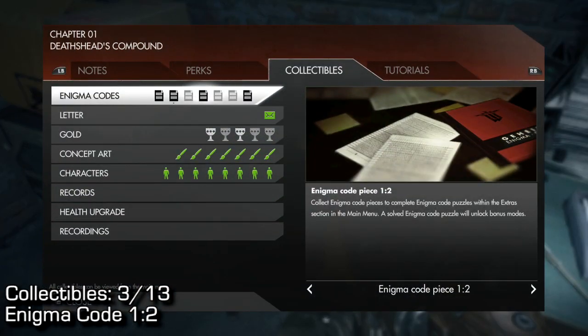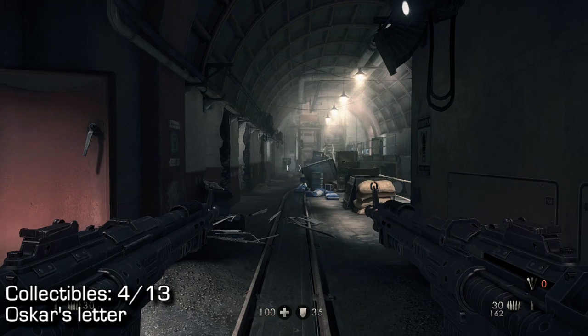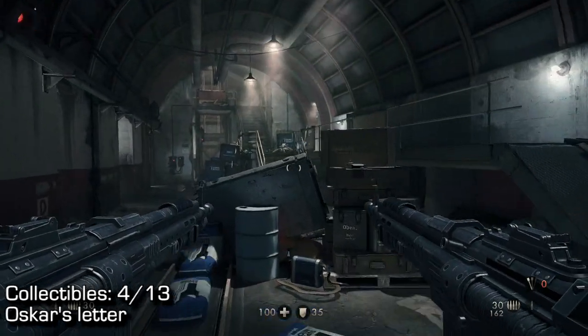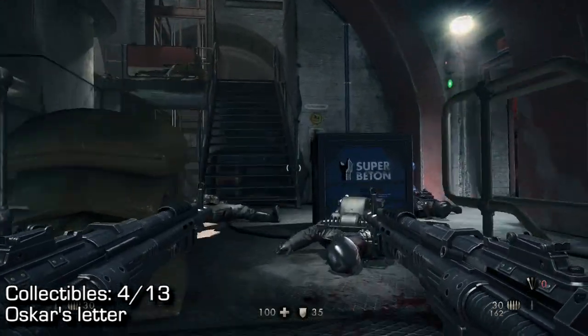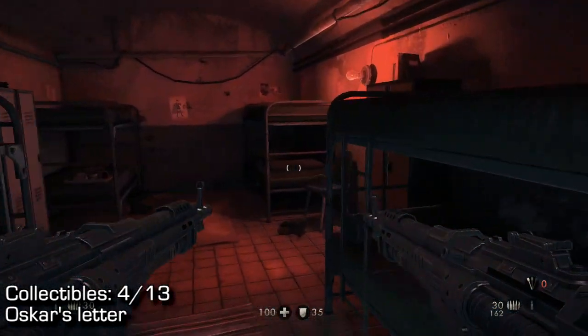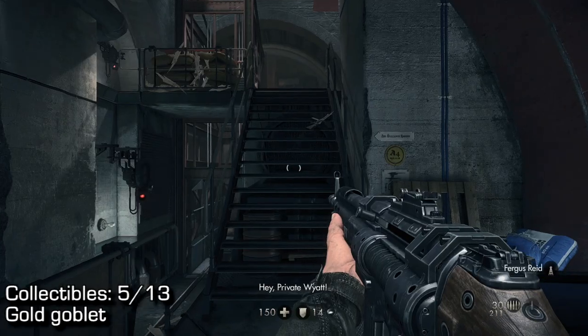Moving on a little bit further, just down the hall from the previous one, this one is a letter. I've already picked it up so I will shoot my gun in the exact location of its spawn. Run down this hall and before these big stairs turn to your right. You'll see a room, and inside this room on this bed right here you will find a letter. Pick it up using the command prompt — that's the letter right there in my inventory.